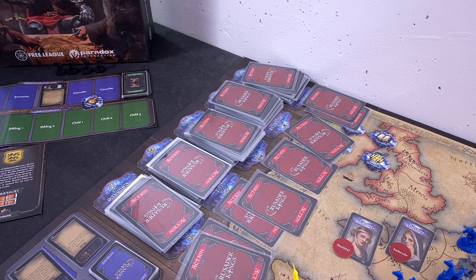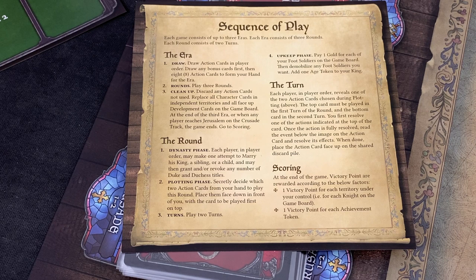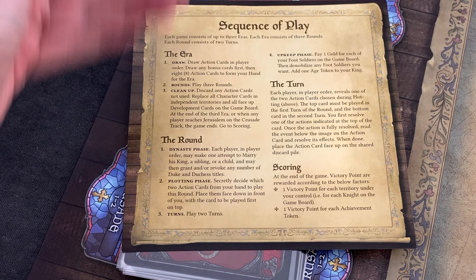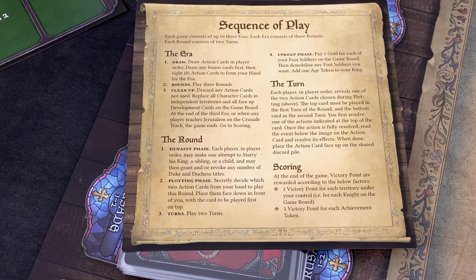I have prepared all the decks. We are simply shuffling the decks for the AI players. I get to choose my cards; they simply flip over the topmost card and follow what the referee tells them. We play three rounds in an era, and each round consists of two cards that you play - basically two turns per round. Each round, and we play three rounds per era, starts with a dynasty phase.